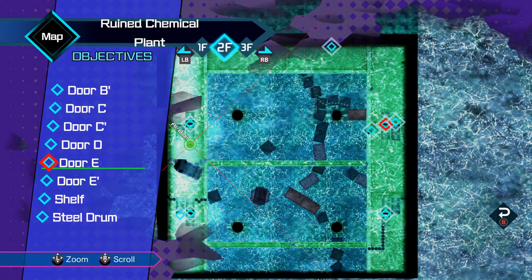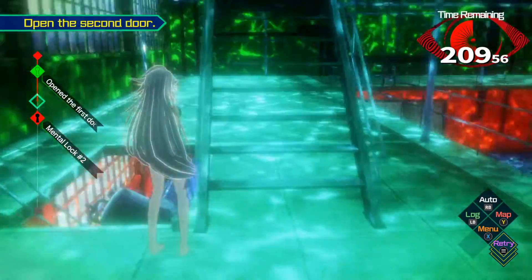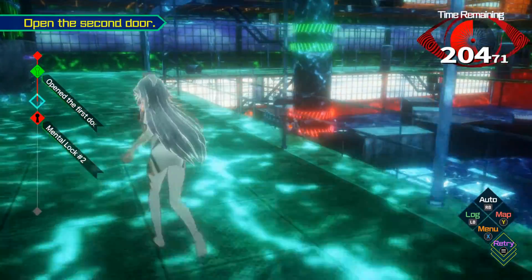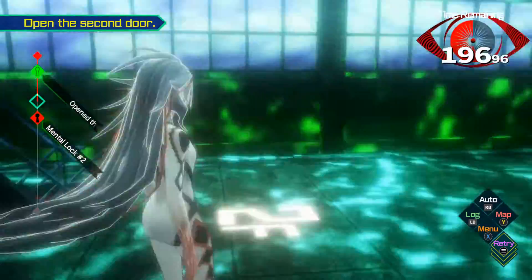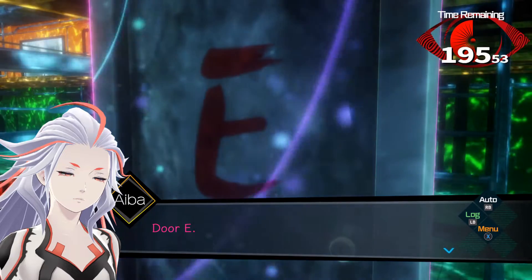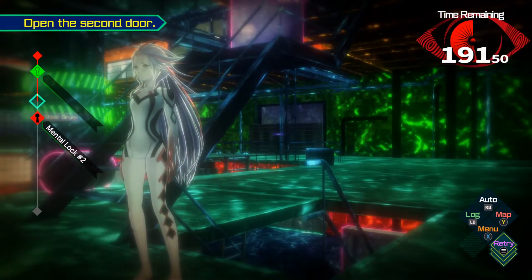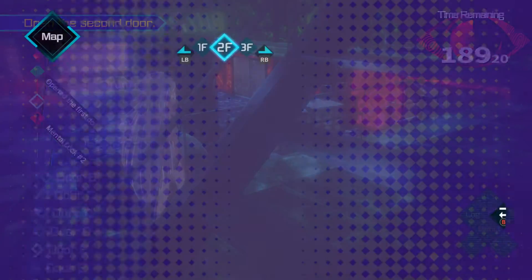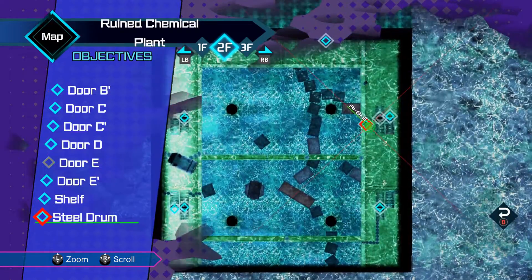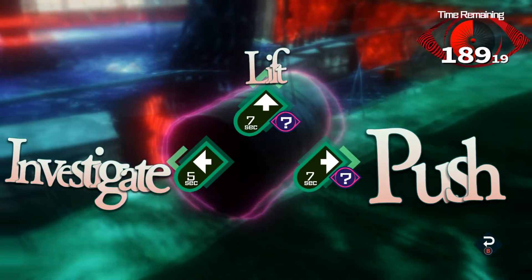So we need door E now, which is over there. How do we even get there? I guess we will have to go through here. This is door E and we want that — we're going to open it. Now there is a steel drum and we are going to push it. An oil drum hung with wire — yes, it's the correct one. That's going to take seven seconds, which is okay.